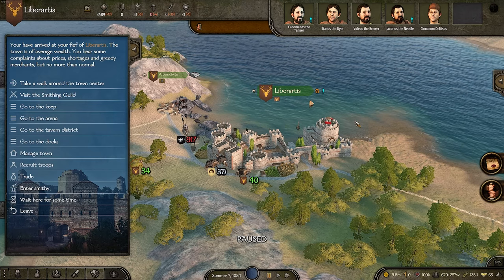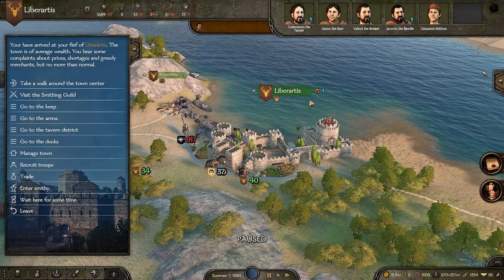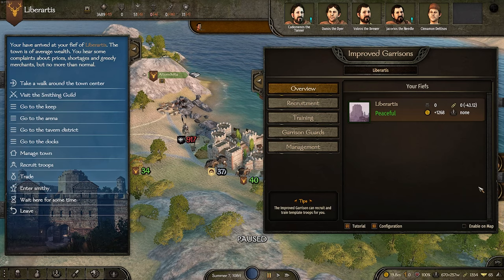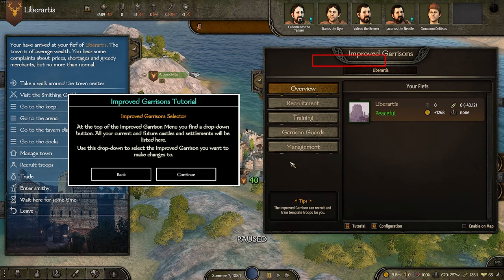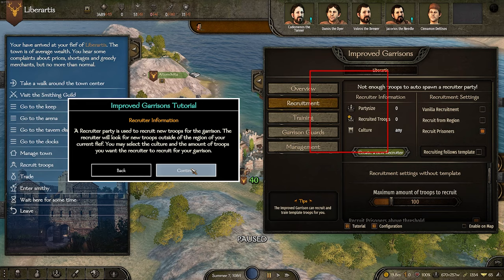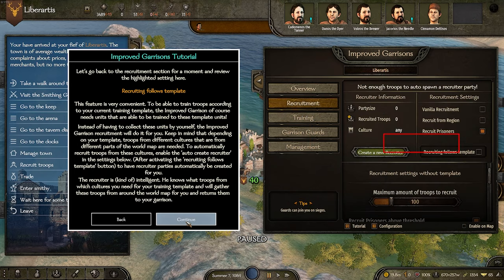Now that we own this castle — and you don't need to be a kingdom, so this will work for all your campaigns when joining a faction and being granted a fief — here we go. We have the new and improved Improved Garrison screen. It also has a very good tutorial. If you click this button and ask for the tutorial, it'll basically run through everything you need to know. It's quite lengthy but has a lot of information.